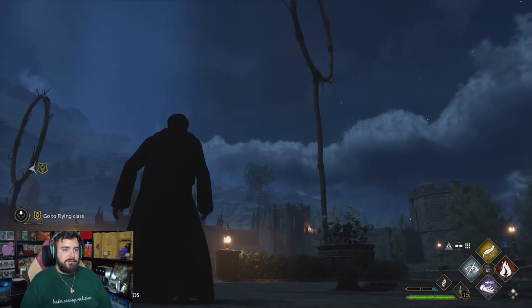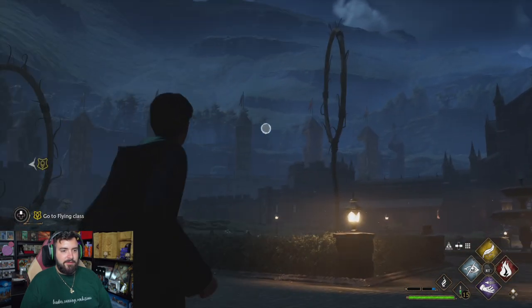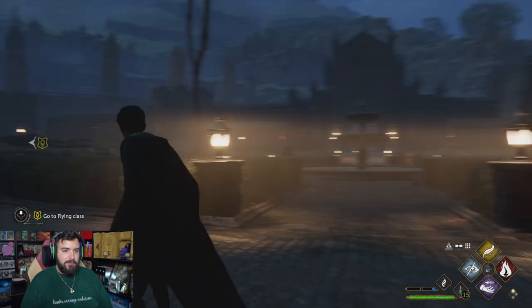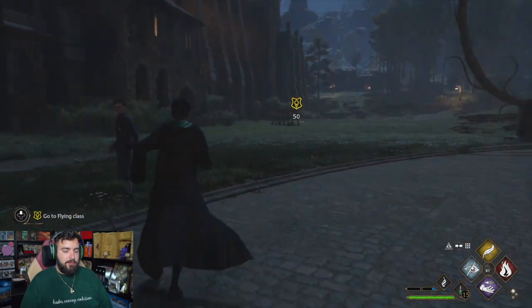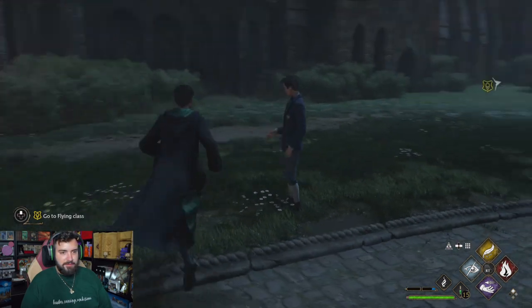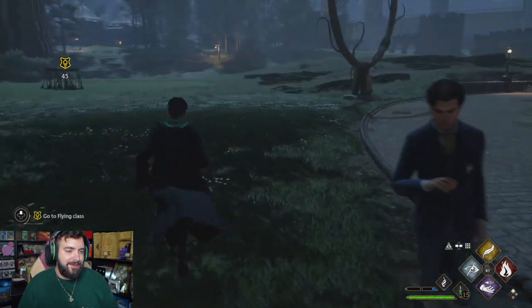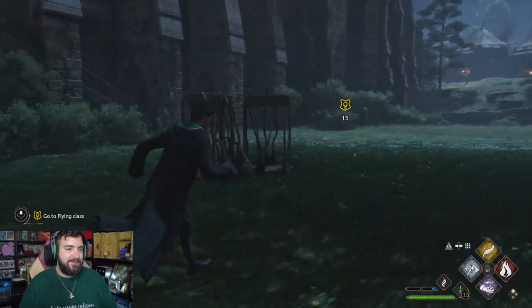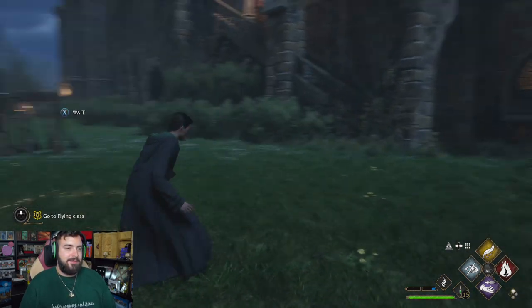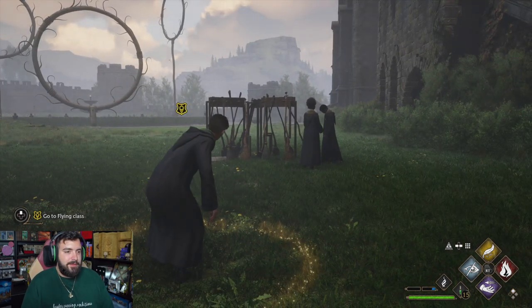It's still nighttime. I guess they put rings out here. Are they everywhere or just these three? Does he have a snitch? Oh no, it's a ball — I thought he had a golden snitch. Here we have the brooms. Can I just grab one right now and practice on my own? I guess I have to wait. And I'm assuming we're going to transition into the daytime, of course. And yeah, here we go.